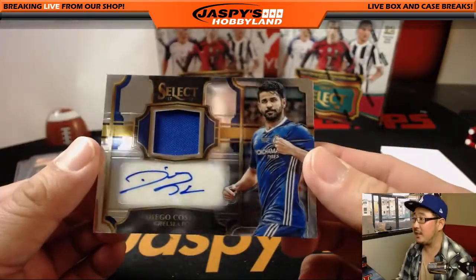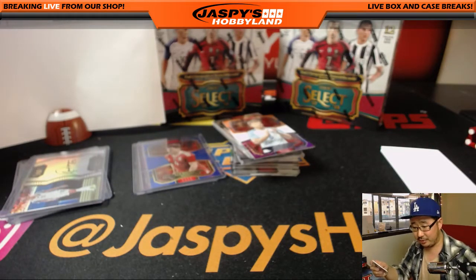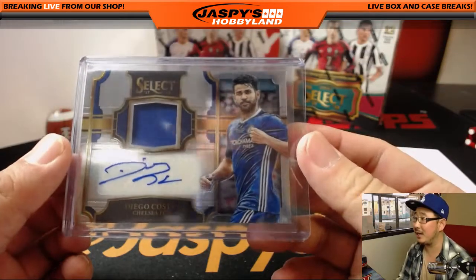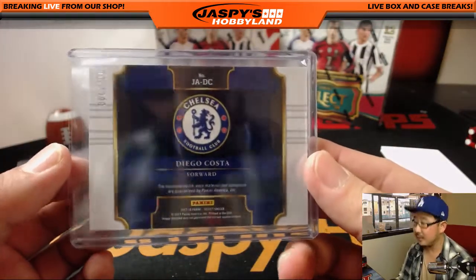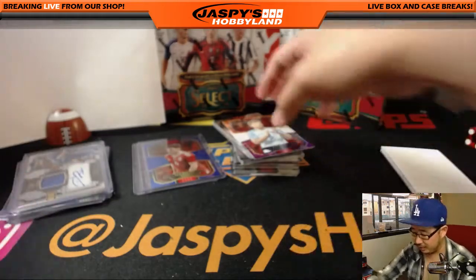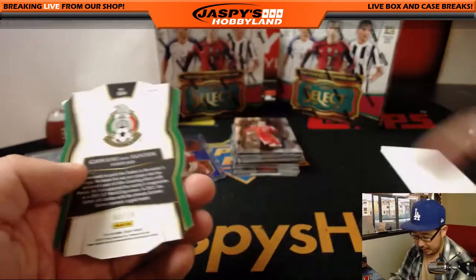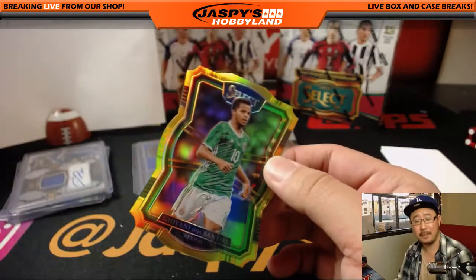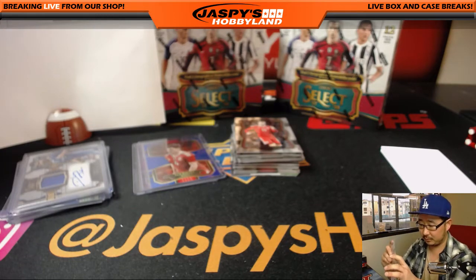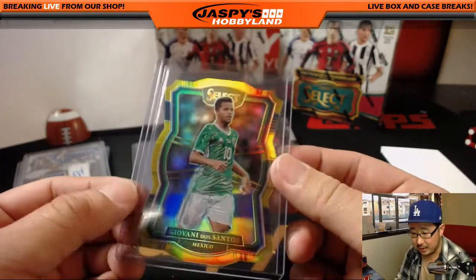There's a jersey auto — Diego Costa for Chelsea. That goes to the Chelsea-Barcelona combo spot, Bulldog fan — Will Comstock, 89 out of 100. Chelsea actually played Barcelona and got knocked out by Barcelona in the Champions League. There's Eric Dyer for England. There's Alex Morgan again. And there's Giovanni Dos Santos, 2 out of 10 — gold! That goes to Mexico, that's for Daniel.